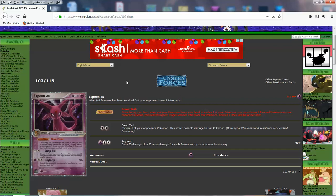Snap Tail is a 30 snipe for 2 of any energy — not the greatest damage, but fair. The real attack is Psyloop: for 3 energy, it does 60 plus 30 more for each trainer card your opponent has in play. Back then, supporters, actual trainers, and stadiums all counted as trainers. So basically if your opponent had a tool on a bunch of Pokemon and their own stadium, this was going to do very high damage. Just having 1 means you're doing 90 for 3, which is impressive.